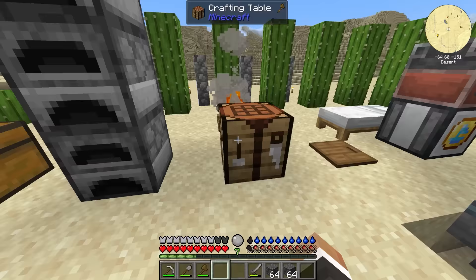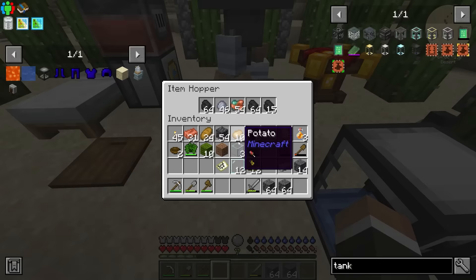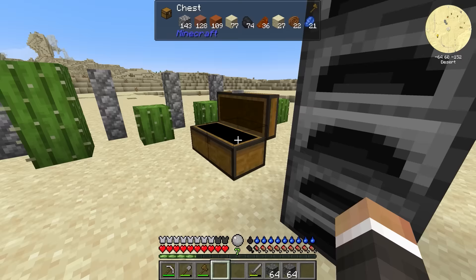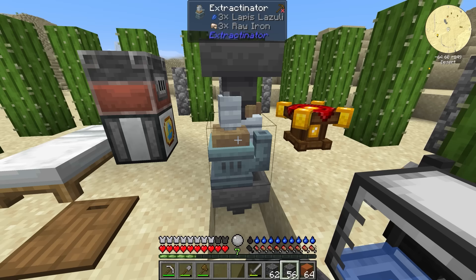One more squeeze gets us a full bucket of water. We don't have enough iron for another bucket just yet, but we have all this deep slate. If we take out the coal and copper and speed up what's in the extractinator, we can use the deep slate to get more iron very quickly.